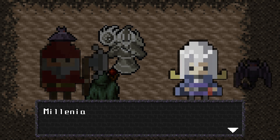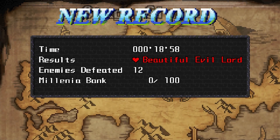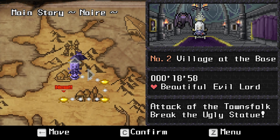It seems as though the effects of Half Minute Hero are having a bit of an effect here as well. It's really neat that it all ties together into one massive story. It really makes me wonder whether the Princess 30 and the Knight 30 and the other modes do the same thing — I'm sure that they do.